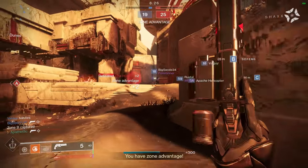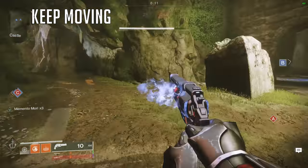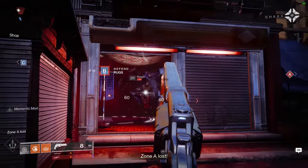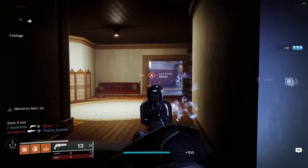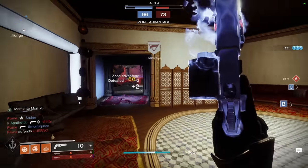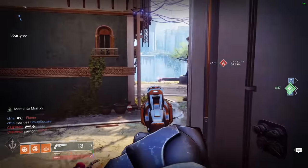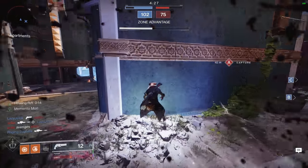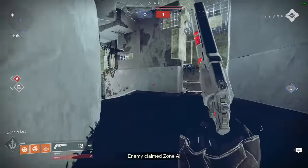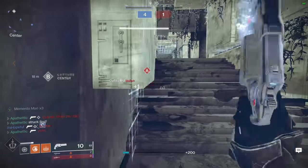Our first tip for playing against stasis is to keep moving. It's easy to get caught staring down a lane until an enemy presents themselves, but with stasis, an enemy can use their radar to zero in on your position and line up a cold snap or Duskfield grenade to freeze you instantly. By constantly moving and taking up different angles, you are much harder to freeze, increasing the likelihood they miss abilities and waste their cooldowns. Ace of Spades is very helpful here since your radar is always active, giving you a good beat on where your enemy is as you reposition.